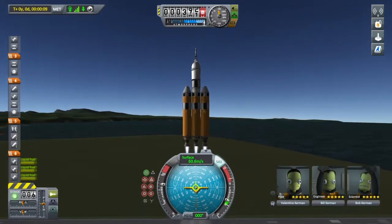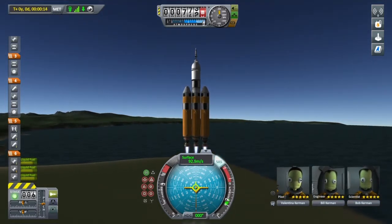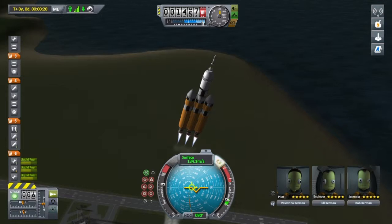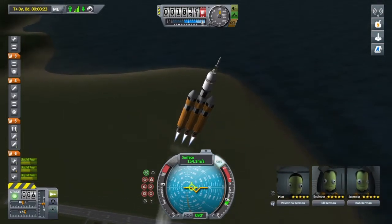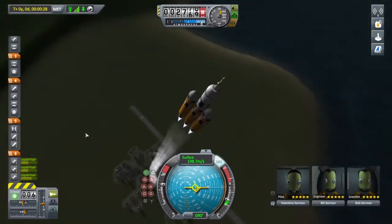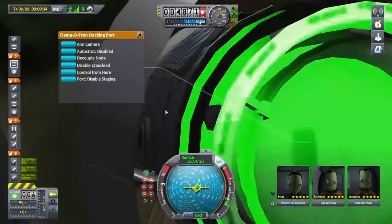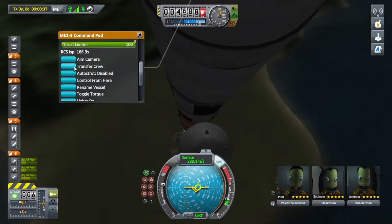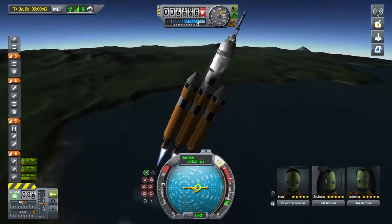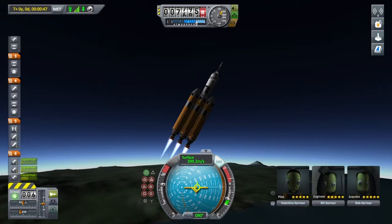I'm going to turn down the throttle a bit, because we ended up going too fast at the height we were at. We don't have any type of fins or anything on this rocket, so that's not good. You can see we almost start off with half fuel left in the boosters — that's perfectly fine, that's what it's supposed to be. I'm going to go ahead and re-auto-strut the capsule. If you don't know what auto-strut is: it takes struts and has an AI place them instead of you having to do it. Struts connect two things together and keep them really secure.